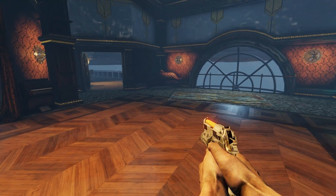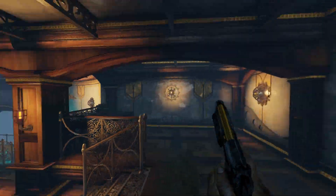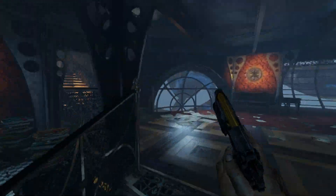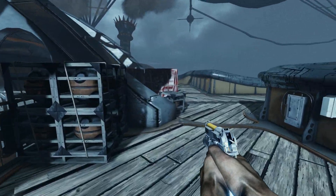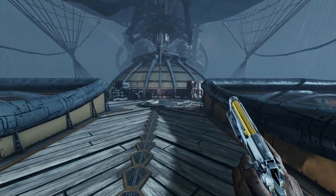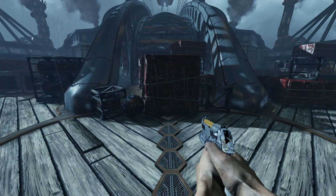This is the spawn point for Airship and the best place to camp it out is right up the stairs on the main deck. This right here is going to be the best camping spot on the map because you have a lane behind and two lanes over there. Keep in mind, all of these camping spots are going to be for a six-player Hell on Earth scenario.